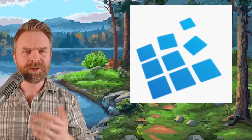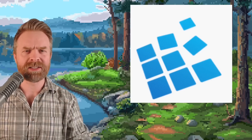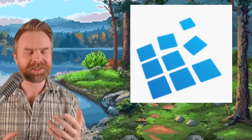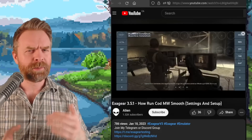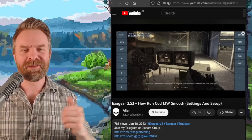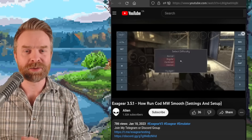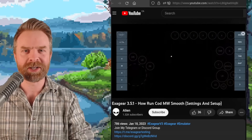Next up, we're talking about Windows emulation on Android with Exagear. There's a brand new version that was just released, and it does improve game compatibility by quite a bit. It appears there's a whole bunch of games running pretty well with version 3.5.1. I'll drop a link to the YouTube video in the description below, feel free to check it out.